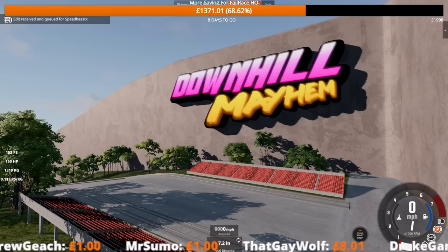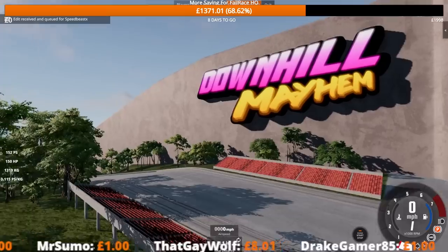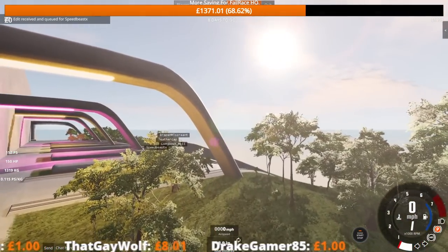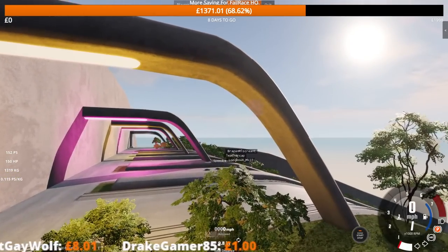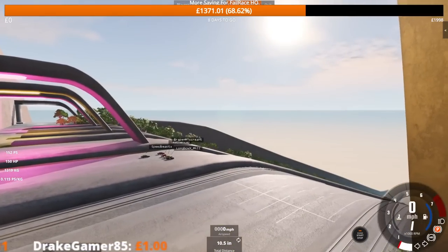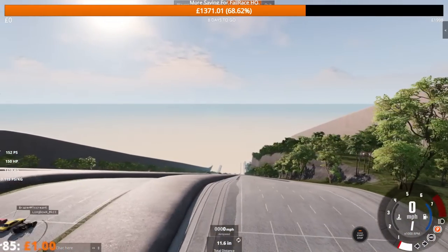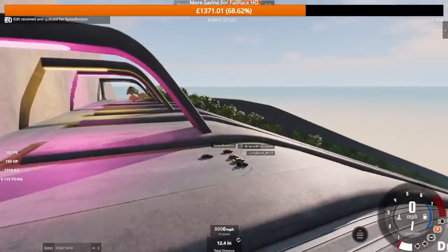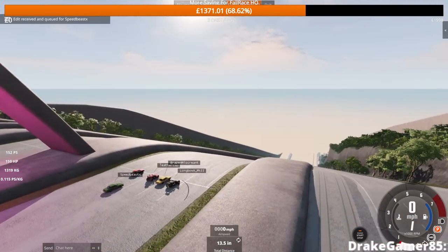Hello everyone and welcome to the Downhill Mayhem map. Welcome back to some more flinging cars down an incredibly steep hill and seeing what might possibly survive. It's a huge amount of fun. We played this map a few weeks ago — it's an awesome map — and today we're going to be trying out some of the different lanes, probably going back to some favourites and just generally seeing what might occur.